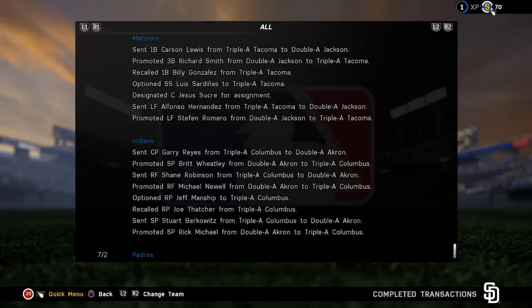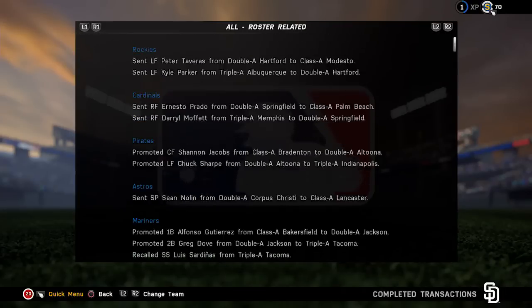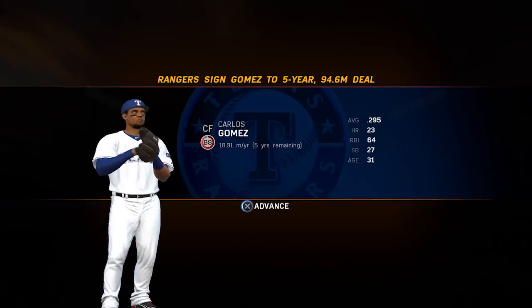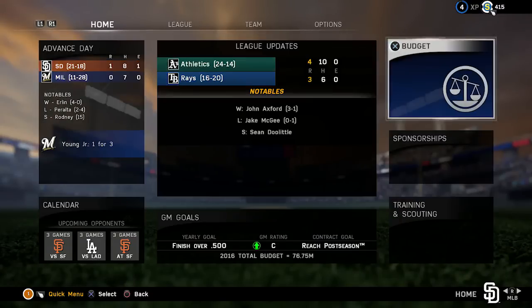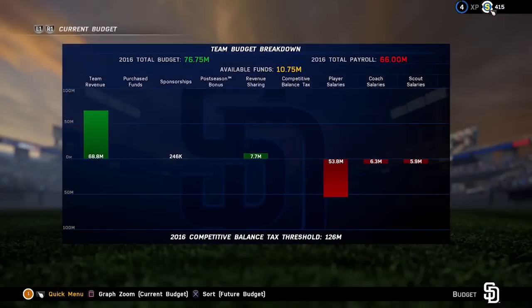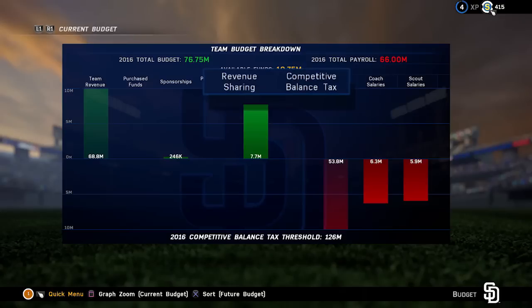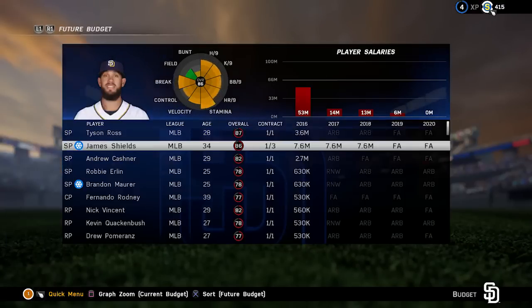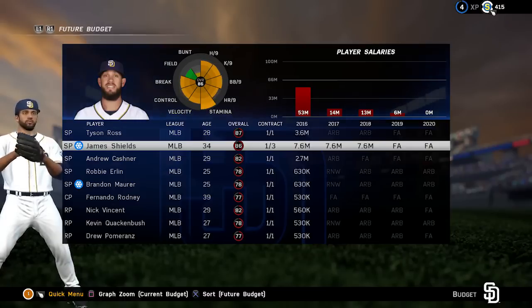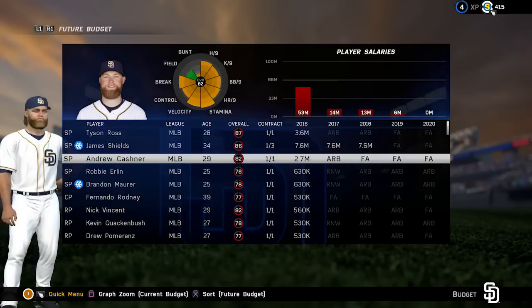Speaking of coveted free agents, we've added a new notification system that informs you of all the big signings and blockbuster trades, complete with the player wearing his brand new uniform. You're going to need solid finances to sign some of these players and build a winning team, but we've got you covered with the all-new budget screen. Now you can get a clear picture of where your money is coming from and where it's going. There are nine different sources of revenue and expenditures, two of which are completely new to The Show 16: revenue sharing and the competitive balance tax, both based on real-life systems used in the majors. We also added a section on the budget screen where you can view your future contract obligations and each player's service time status, so you'll want to keep an eye on your commitments for the year when your star player hits free agency and is due for a big raise.